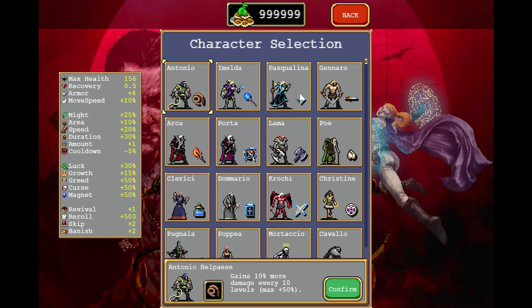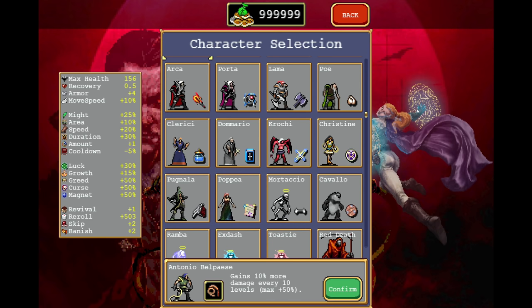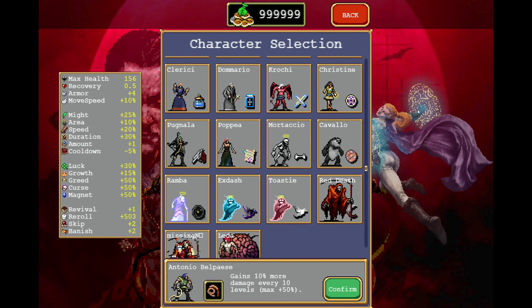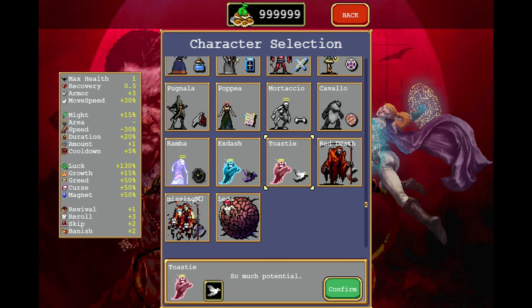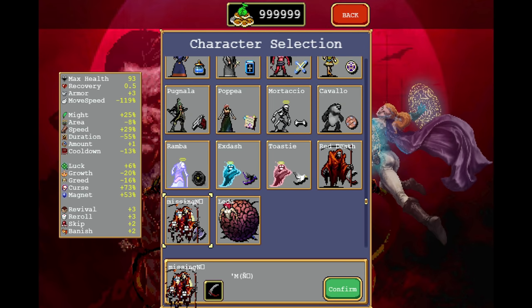As of right now there are 22 characters in the game, five of them hidden or secret. The four secret characters are X-Dash, Red Death, Leda, and Toasty. The hidden character is 'Missing' — some may remember him; while he was more or less removed, he's still in the code and can still be unlocked. For all of those except X-Dash, I have a video guide linked in the pinned comment.